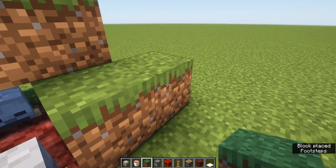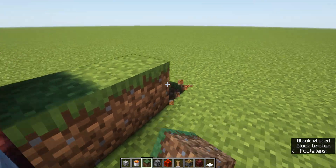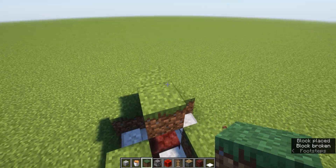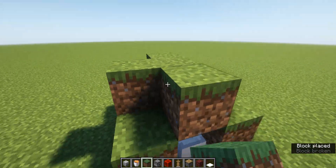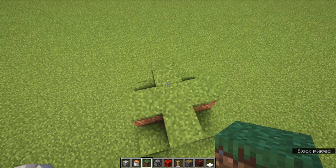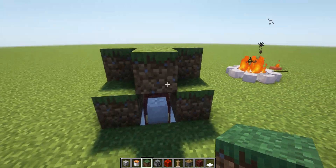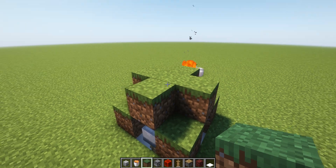Place blocks over all the corner ones — this is where it gets a little bit confusing but not super confusing. And then do a little plus sign shape on top of all of them, like this.